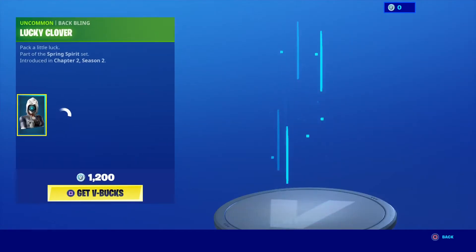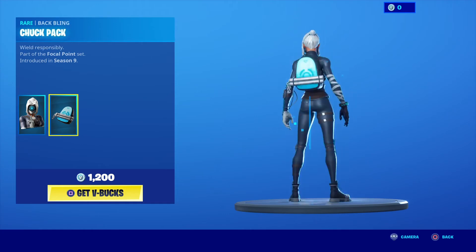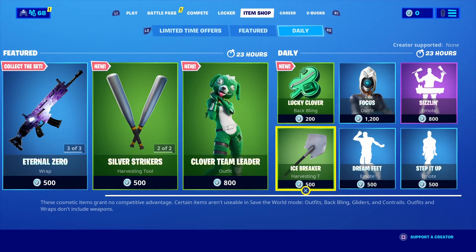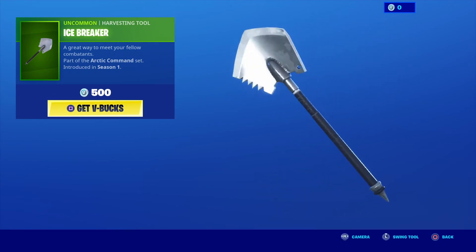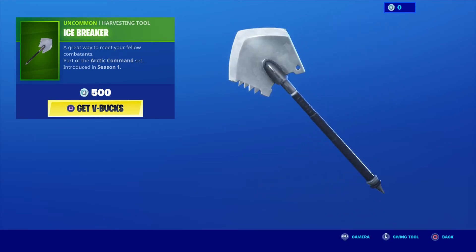Moving on to the Focus skin — visualize the future — part of the Focal Point set, introduced in Season 9. Her back bling is the Chuck Pack — wield responsibly. We also have the Icebreaker Harvesting Tool — a great way to meet your fellow combatants — part of the Arctic Command set, introduced in Season 1. Very old harvester.